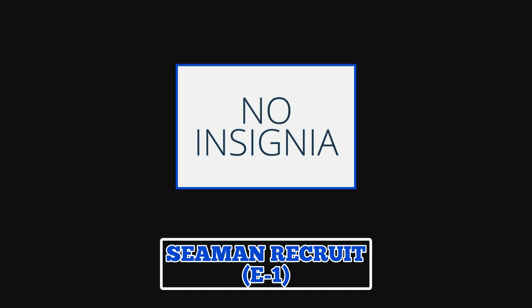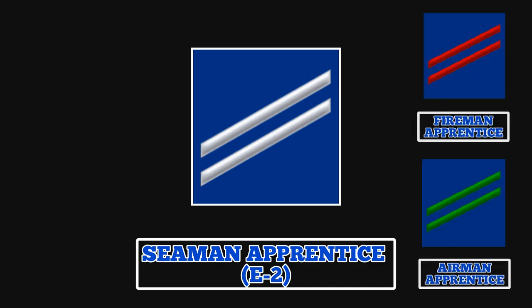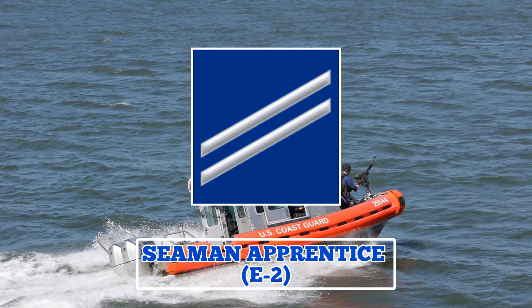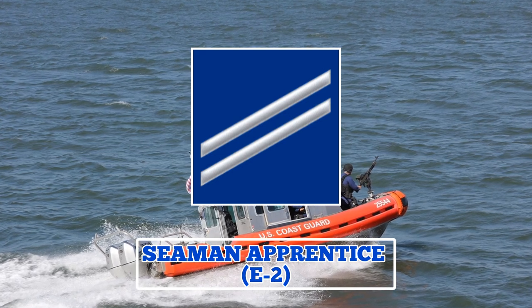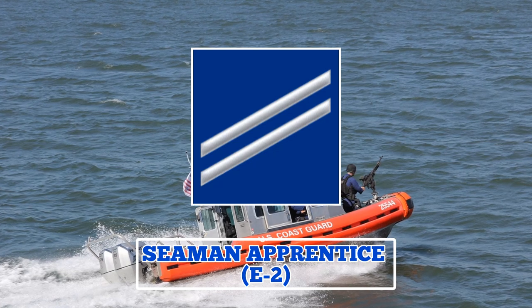After completing eight weeks of basic training, automatic promotion to seaman apprentice usually follows. A seaman apprentice wears an insignia featuring two diagonal stripes with color variations depending on their assigned group. Once assigned a rate, a seaman apprentice starts studying an A-course within their rating and may also be given minor duties.